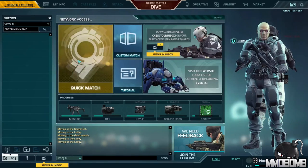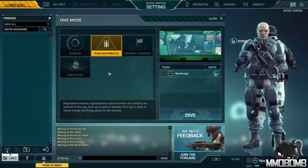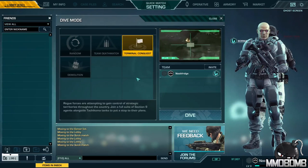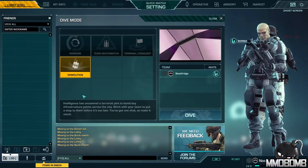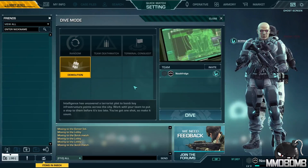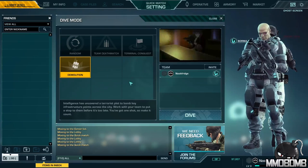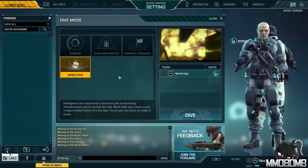Now for a look at the game modes. As I mentioned, there are three modes currently in the game. Team Deathmatch is just kill everybody. Terminal Conquest is about capturing and holding points. Demolition has one team defending certain points while the other tries to plant explosives to destroy them. I have seen talk of PvE content coming in the future and maybe a couple of other game modes, but this is what's available in Early Access on Steam right now.